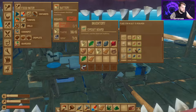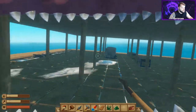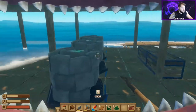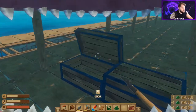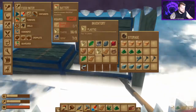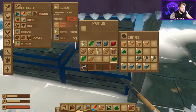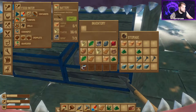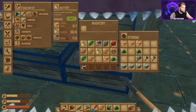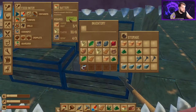For that we need a circuit board, which we've already researched — we just need to build it. For that we're going to need some vine goo and some copper ingots, and I've already gone ahead and smelted all those. For vine goo you just smelt seaweed on the smelter, and for copper you just use copper ore. We do need one battery — we're going to make that.